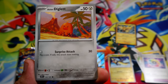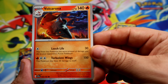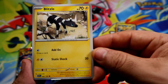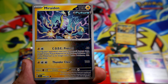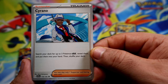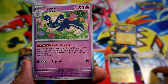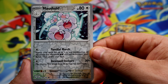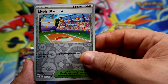Electric energy, electric energy, Diglett, Volcarona, sorry, Togepi, Drizzile, Meowth riding. Not sure - I think it was not focusing properly earlier so I'm really sorry, the beginning is a little blurry. Sirana, Meastic, a reverse Mox Hold, a reverse Livery Stadium.